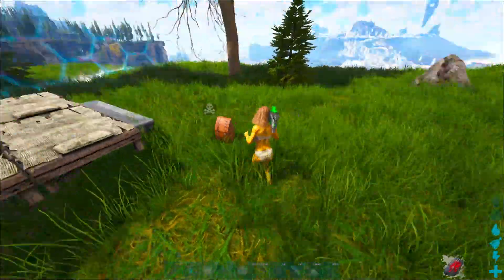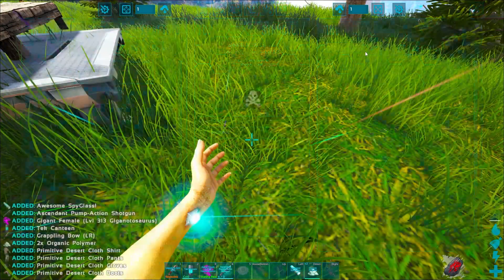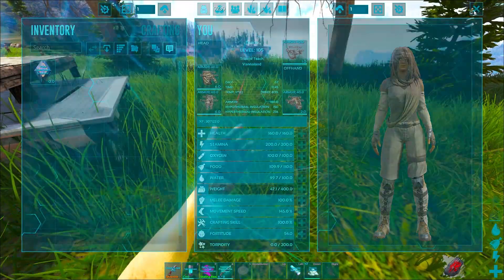Fjord Hawks are amazing. He's like, yo, I got your stuff for you. You go ahead and pick it up, and all of a sudden all of your stuff is back in your inventory.